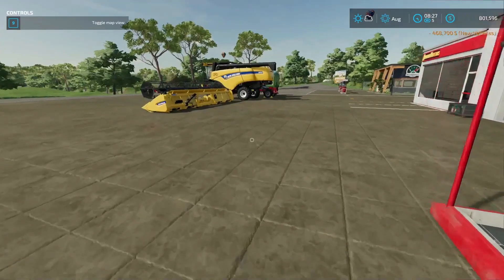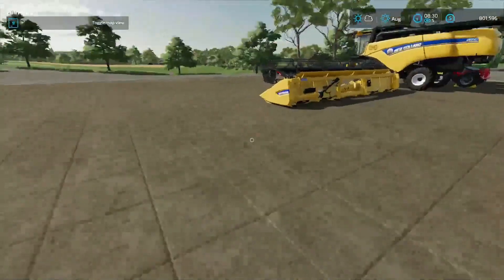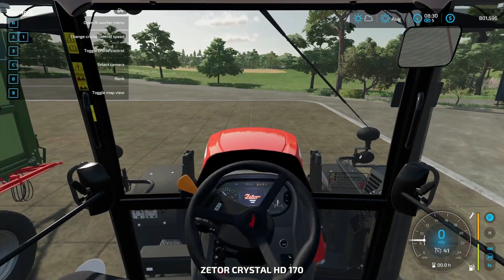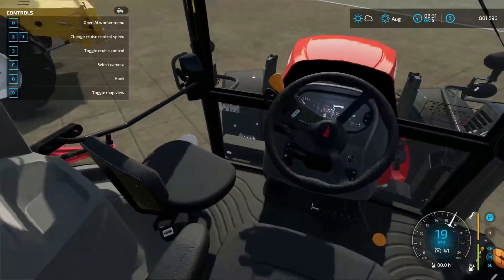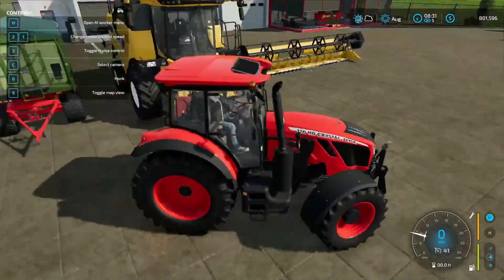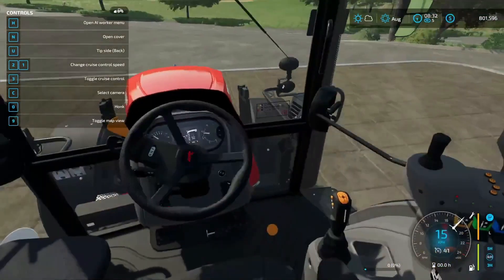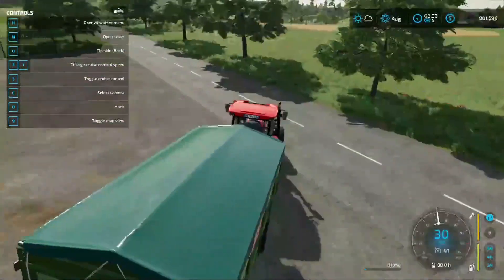Now we should already be ready. We're going to get the New Holland — this is huge, look at this. Once we store it we might put that on there, but I'm not sure yet. We're going to hop right in this beautiful tractor. Look how beautiful, how detailed this is. The developers of this game — I'm fascinated how amazing they make their games. They're a small studio and their games are always so detailed. I only played a few hours of the 19 version, but even there I fell in love with how detailed and great it is.